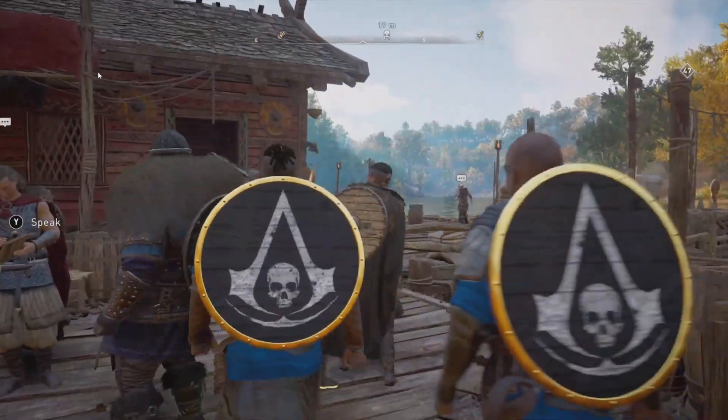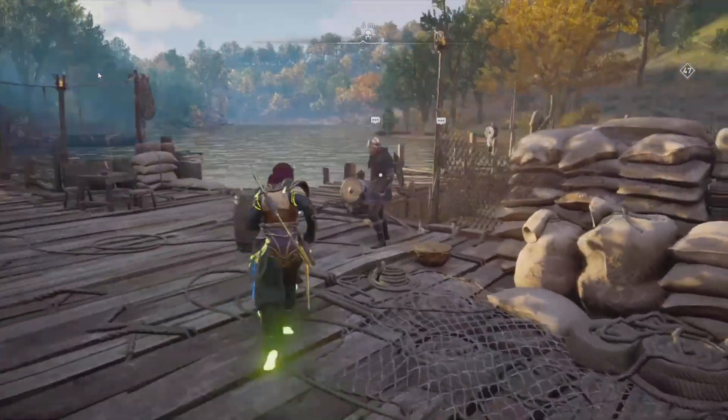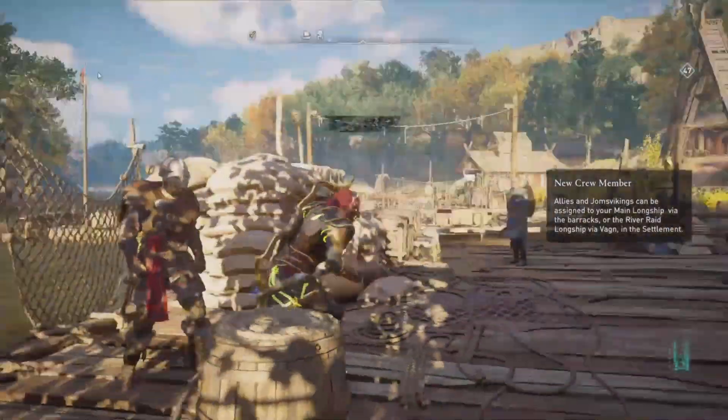Finally we have the Jomsvikings Brotherhood. What you want to do is recruit one viking — that'll give you 5 opal and 25 XP. You can find vikings at any major port.